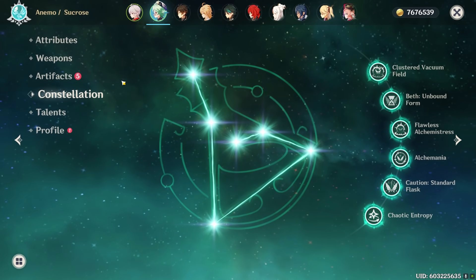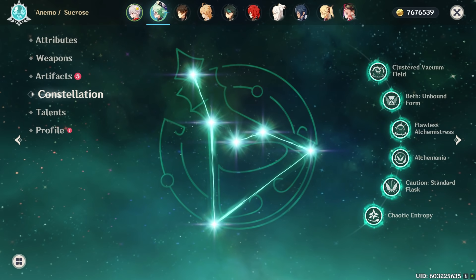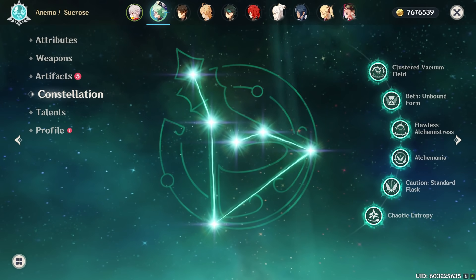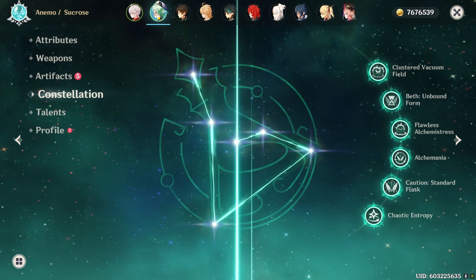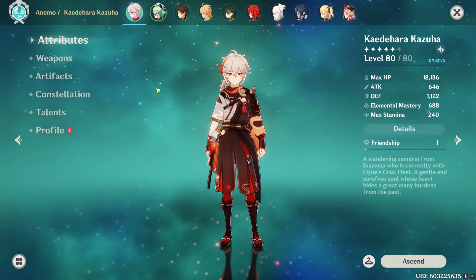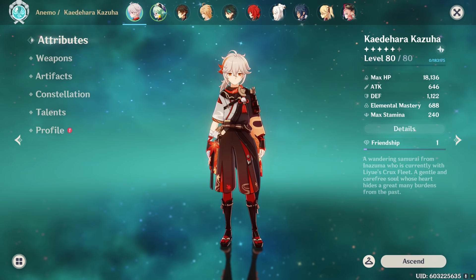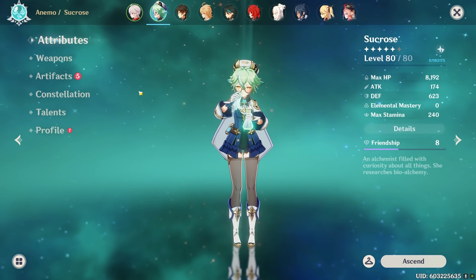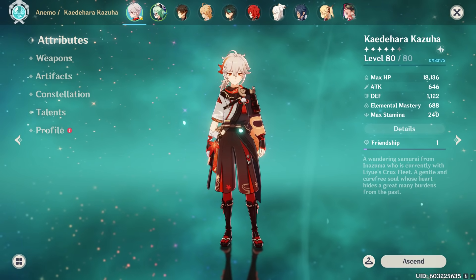We are comparing a C0 Kazuha to a C6 Sucrose. A lot of comments call this unfair, but comparing C0 five-star to C0 four-star has no point — the five-star is always going to be better. The reason I use C6 four-stars is because the rate you get four-stars is much higher; in 180 pulls going for Kazuha, you'd probably get three or four Sucrose's if she were rate-up, making C6 very realistic.